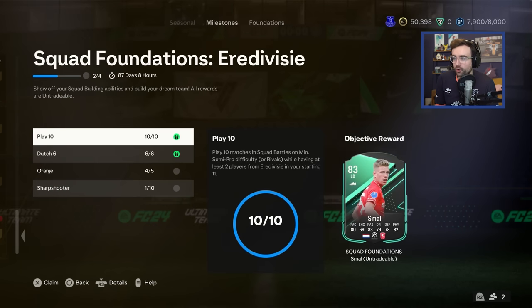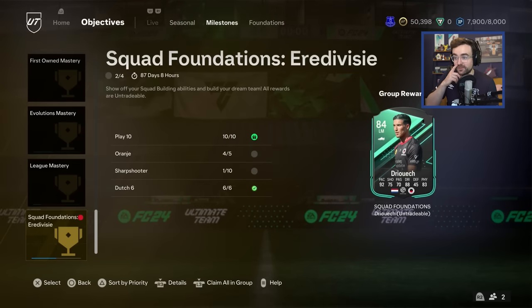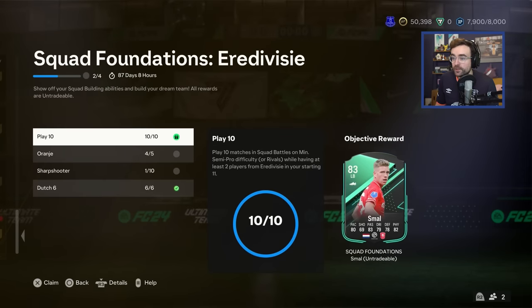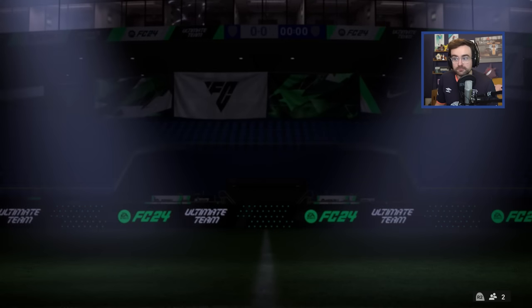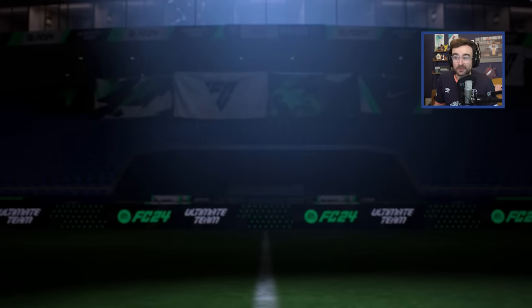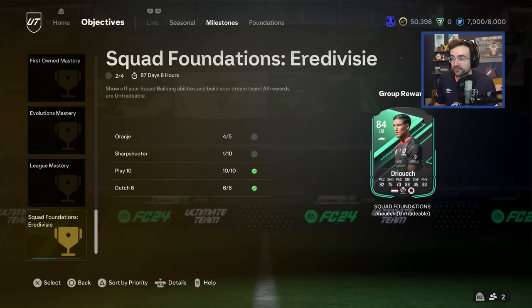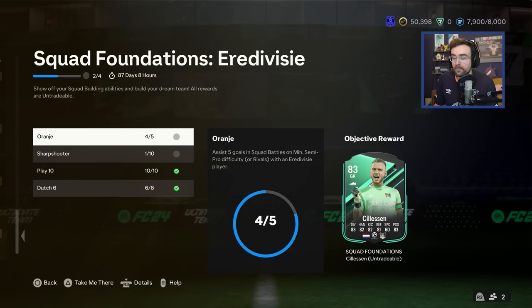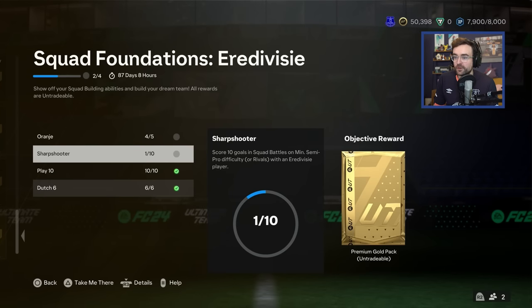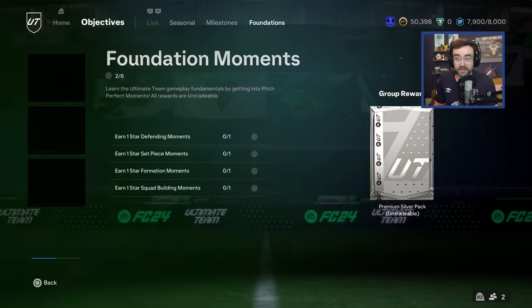My packs have been claimed, all bar a 78x2 which I'll grab. As you've seen in the last episode, whilst playing some Div Rivals to evolve Beto, we were using players from the Eredivisie in the squad. So we've unlocked Small - I'm not sure I'm going to particularly use him, but nice bit of fodder. There's our first Squad Foundations card unlocked. We are very close to getting Azul - we need to assist one more goal with an Eredivisie player and score nine goals. I'll jump into a game of semi-pro squad battles and just score nine goals in one game and get that complete.